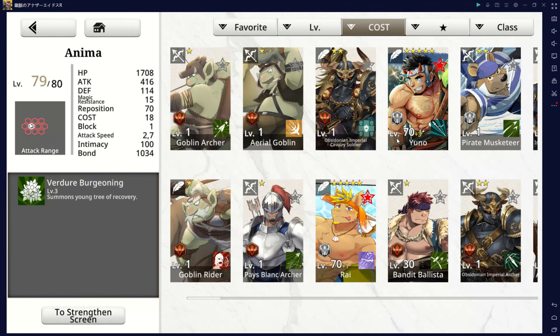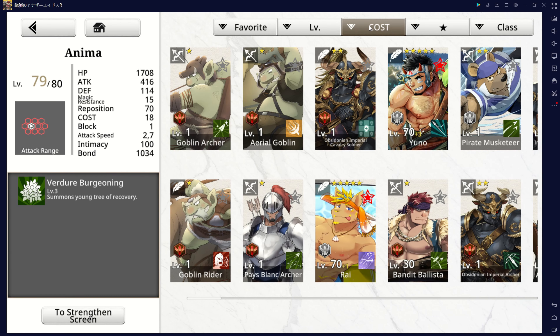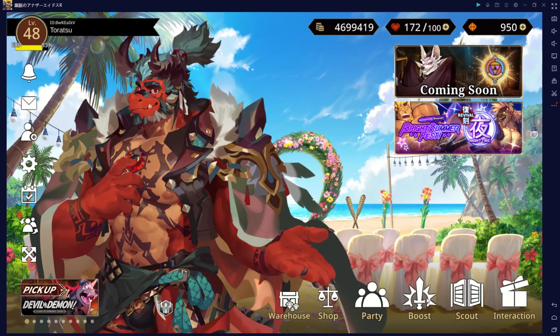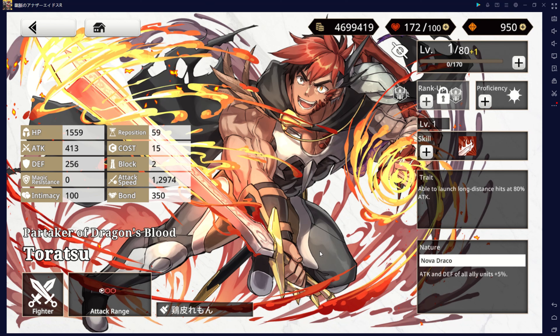If you only have a few 6-star or 5-star characters, I would recommend prioritizing them because they usually have more value than 4 or 3 stars. Here are a few characters I would recommend to a new player. Firstly, the main character — he is really decent, possesses a great range as a melee character, and has a nature effect that buffs every ally's unit with plus 5% attack and defense.